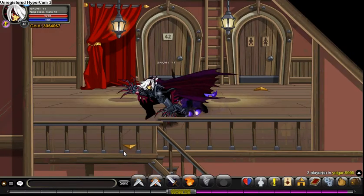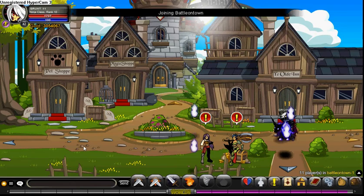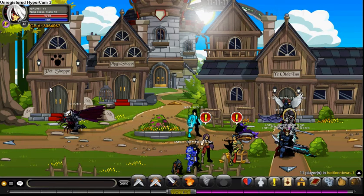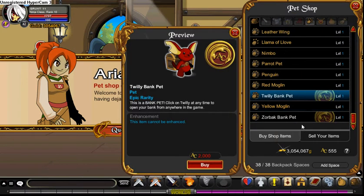We've gotta go to the pet shop. Scroll all the way down and there are two bank pets here - they cost 2,000 AC each. The first ten minutes they came out they were 2,500, so some people overpaid. I'm saving up for one, so in about a week I'll have one. I've probably gotten around 20,000 AC from surveys - I remember one time I had 15,000 AC.